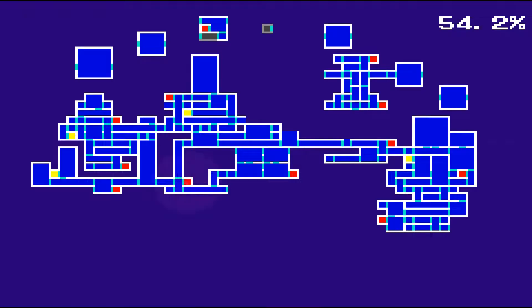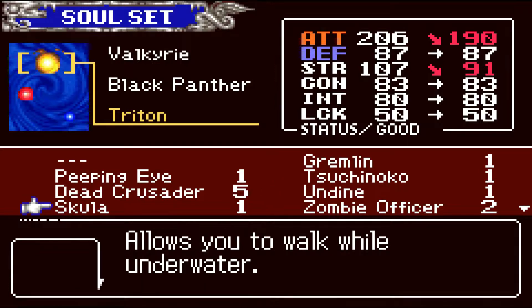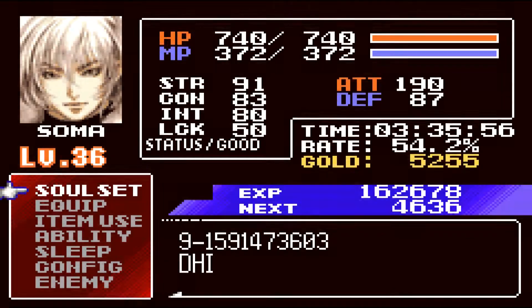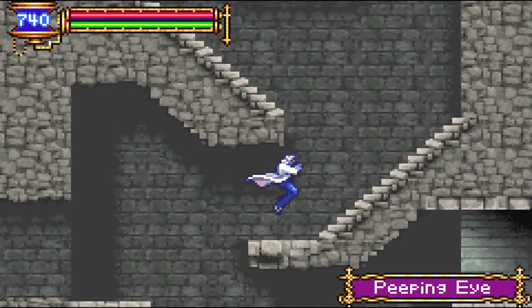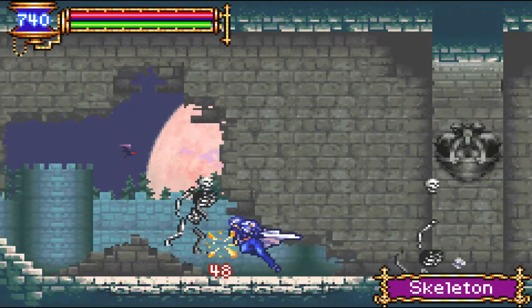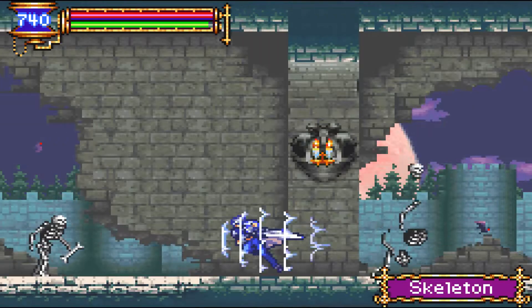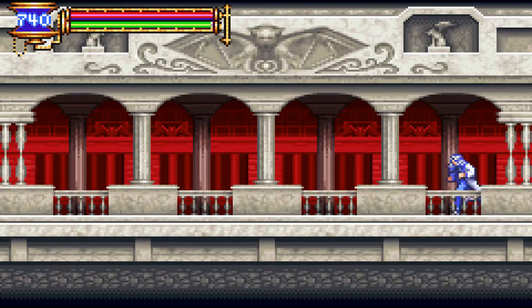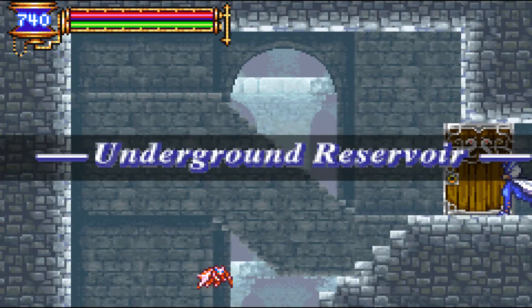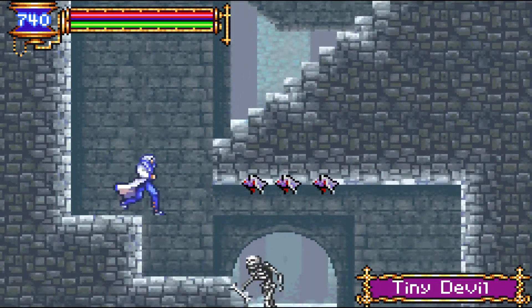Our next objective is to go to the undergrounds. We're going to be needing Scala for that. So here we go — going the other way around. Underground Reservoir. This is the biggest area in the game, actually the longest area in the game.